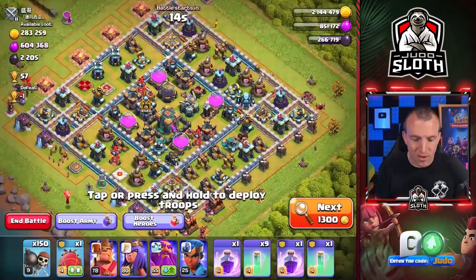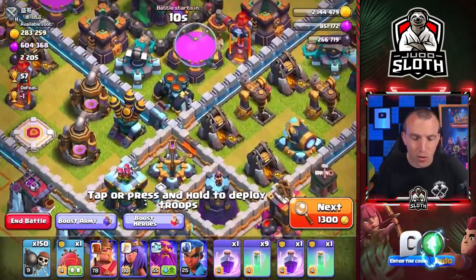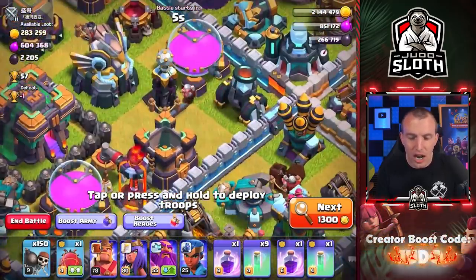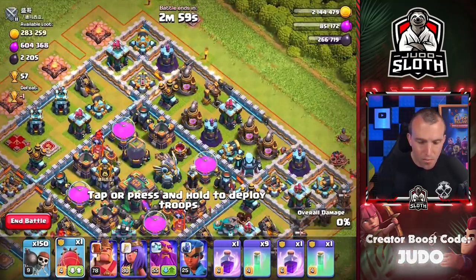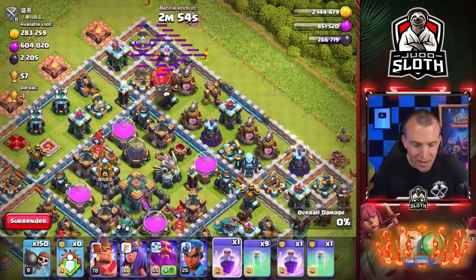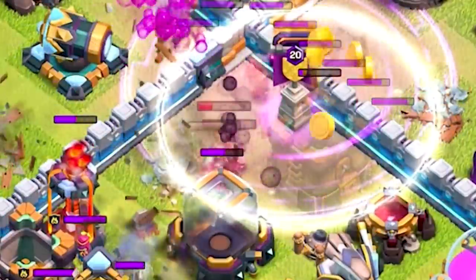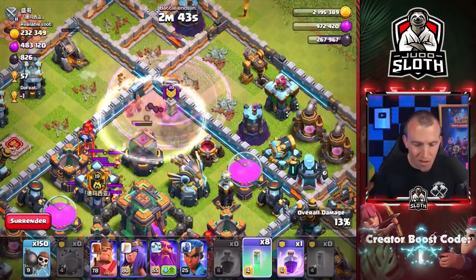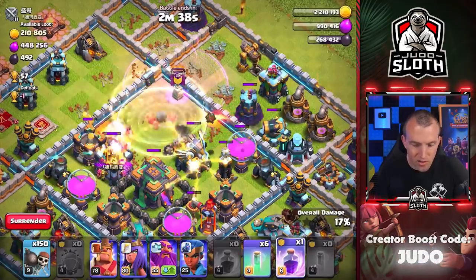What I want to do is try and get Super Wizards into the central area of the base. We could drop them on the scattershot, but with the sweeper there I think we drop them into the Eagle. There could be giant bombs here so we need to be careful. Let's go with the Battle Blimp from here — let's hope there's not a black bomb. We need this Battle Blimp into the center. The Super Wizards got in — they are in the central area. That is perfect. I need to keep them invisible because if a scattershot locks on at Town Hall 14, the Super Wizards are down.